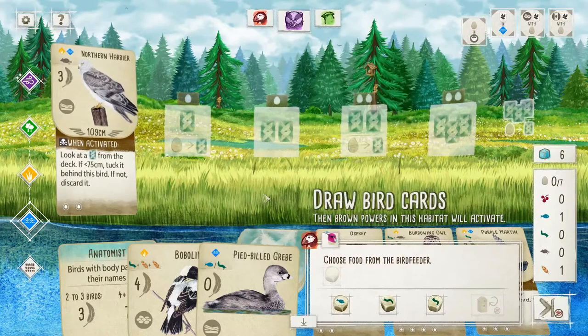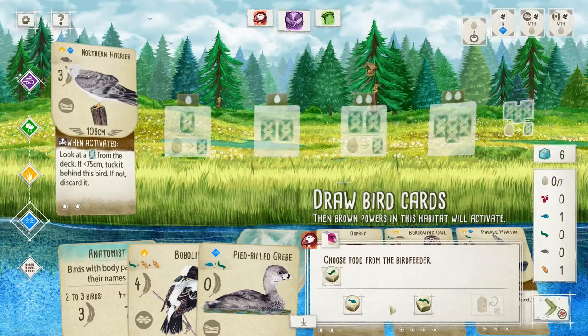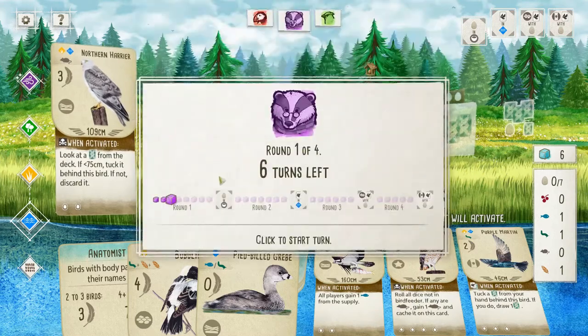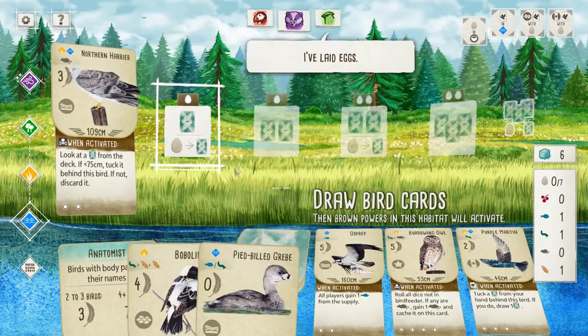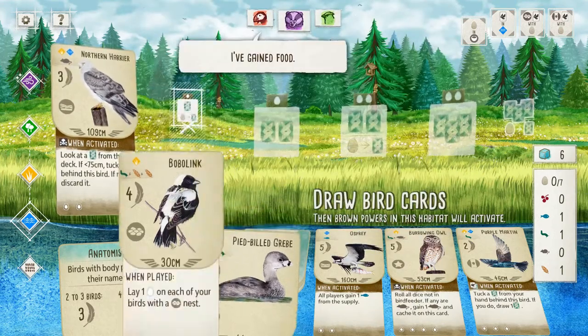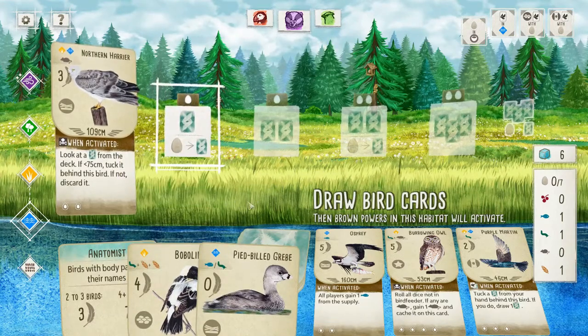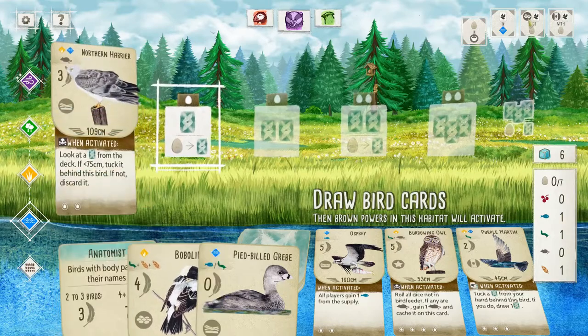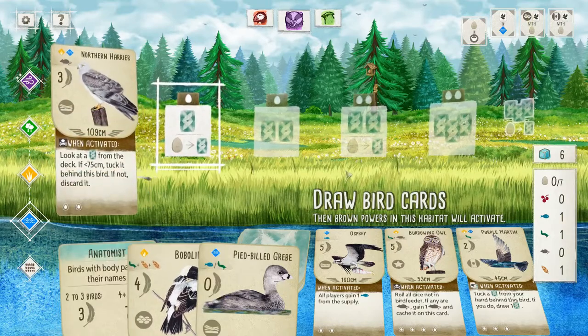Oh, and more freebies. Maybe we can start going towards the Bobolink. We'll grab a worm. Although we don't want to play the Bobolink soon — Bobolink's going to be a long-term play. I do want to build up for cluster nests, both for the Bobolink to pay off, but also for the birds with cluster nest eggs bonus.